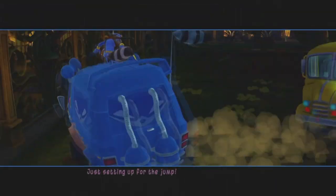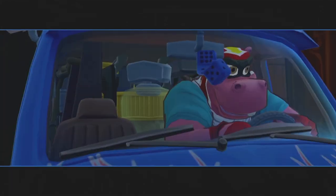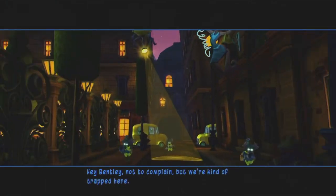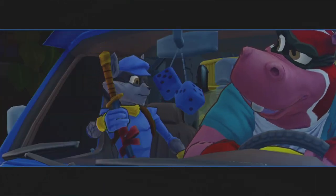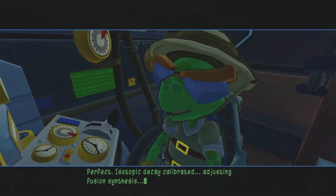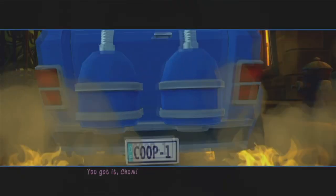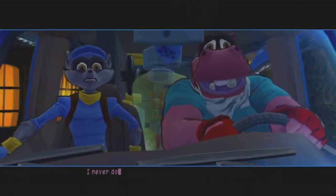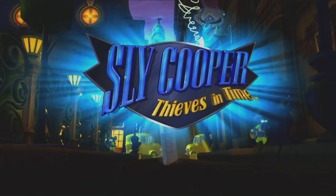'Just setting up for the jump!' 'Welcome to Air Murray! Thanks for flying!' 'Nice landing, Murray.' 'Hey Bentley, not to complain, but we're kind of trapped here.' 'Relax, Sly — just put the dagger in the receptacle.' 'Perfect. Isotopic decay calibrated. Adjusting fusion synthesis.' 'Anytime you want to punch it, Murray!' 'You got it, Chomp! Do not slow down, Murray!' 'I never do!' 'Whoa!'